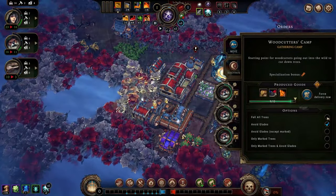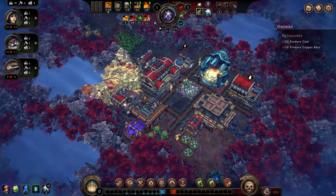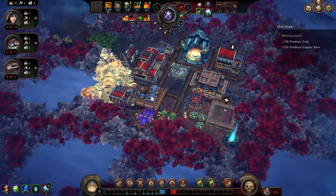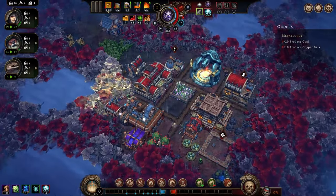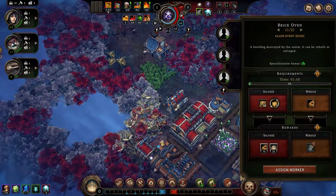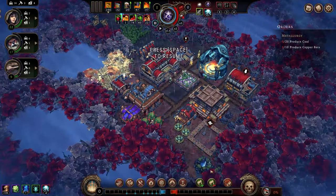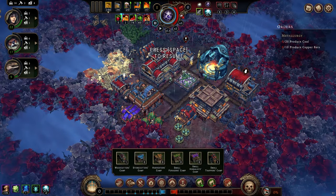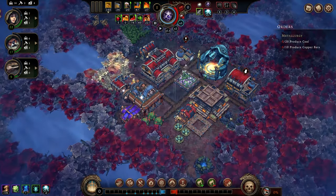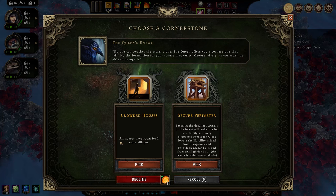I think this is the next glade we're going to cut into. I need to produce copper bars, which I can do at the smelter. I'm not going to worry too much about aesthetics at the moment. We do need bricks badly, but space is at a premium. We're going to ditch the smelter and drop a stonecutter camp here so we can start picking up stone and turning it into bricks. New cornerstone — all houses have room for more villagers.